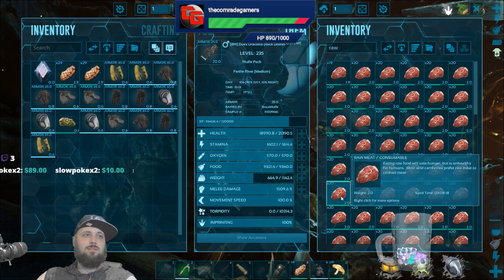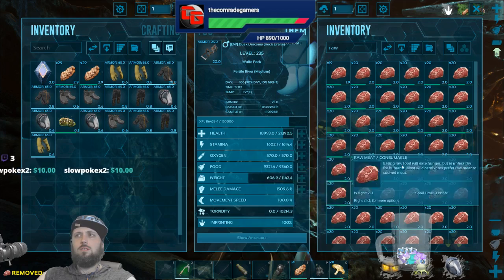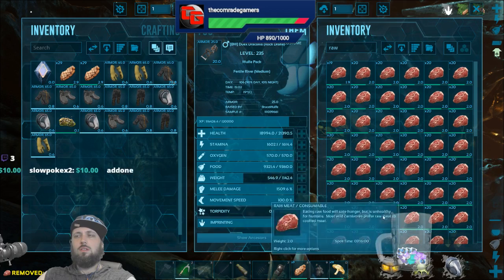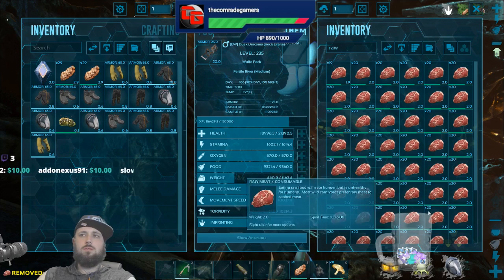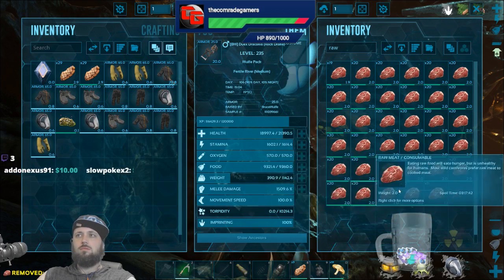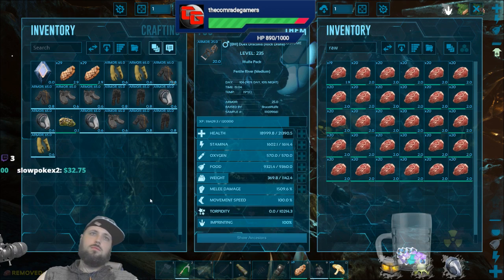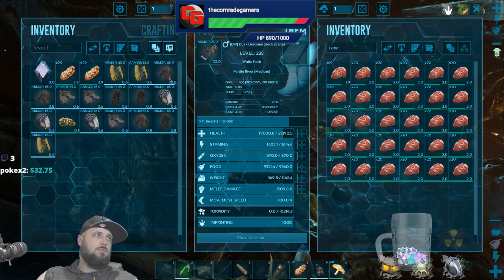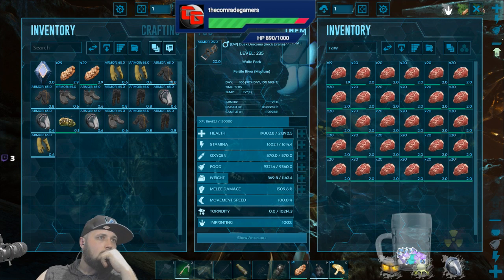I did it on wyverns and Scorched Earth for sure. S+ is being really weird with aberration stuff only — it's saying the inventory contains all required resources but it definitely doesn't. Close out and reopen and you should be able to make it. Yeah, I'm just gonna pull stuff with the S+.